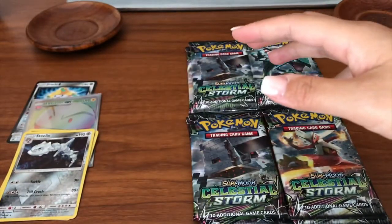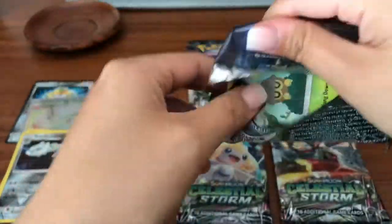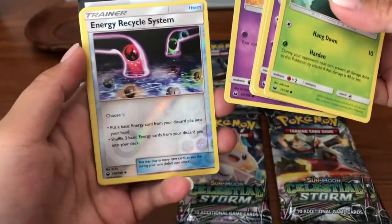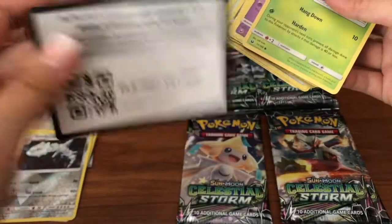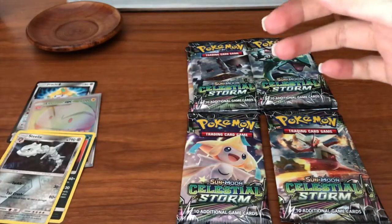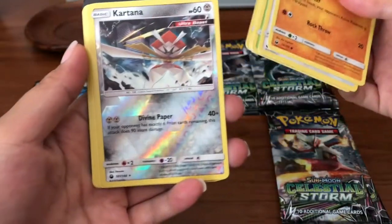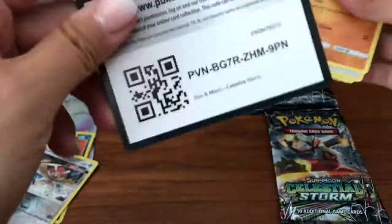I think I missed a code card — sorry guys, but overall you're getting all the code cards, so don't be mad. We got an Energy Recycle System and a Kartana regular rare — here's a code card. I am dropping code cards everywhere right now, all over the place. We got a Kartana reverse rare, very cool, and a Macargo regular rare — here's a code card.